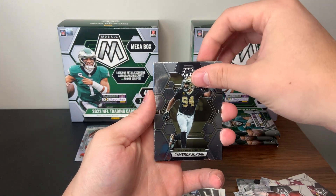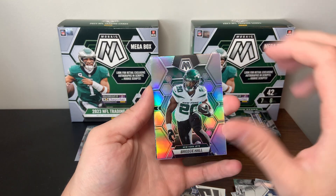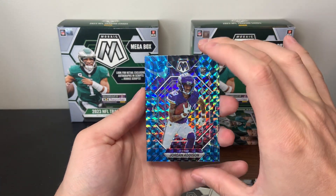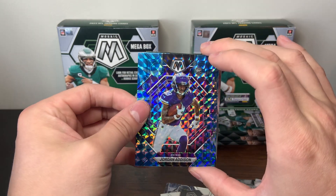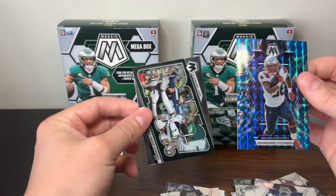Deshaun Watson, Cameron Jordan, Derrick Henry. Breece Hall silver — second year, too bad it wasn't his rookie. There's a nice Jordan Addison — definitely would take that for my Vikings, nice little PC. Jordan Addison, good card to get. I'd say box number two has already won, but you guys are the real judge.